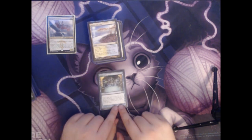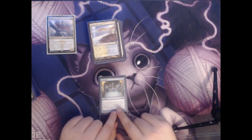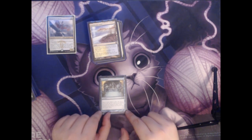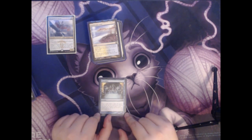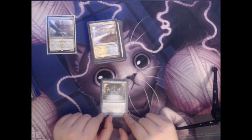Next up we have Preordain — another early card draw and card selection card. This is a single blue mana for a sorcery. You Scry 2 and then draw a card. This would allow you to look at the top two cards. If you wanted both, you could put them back in any order. You could put them both on the bottom, or choose one for top and one for bottom. Then you would draw whichever one you placed on top.